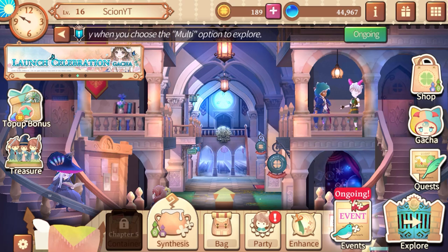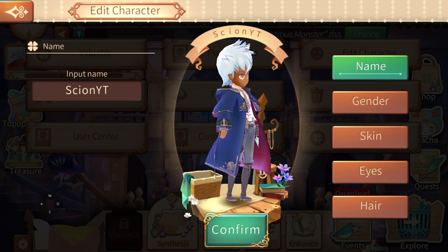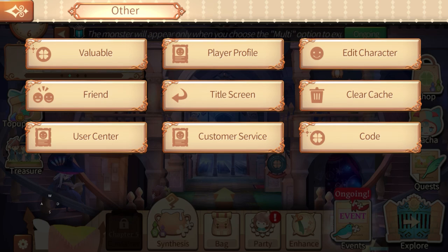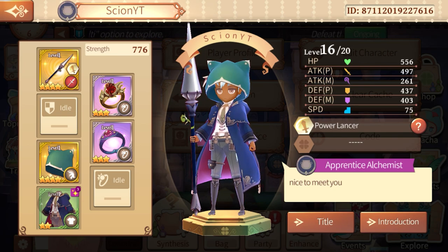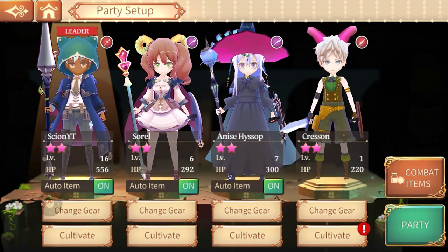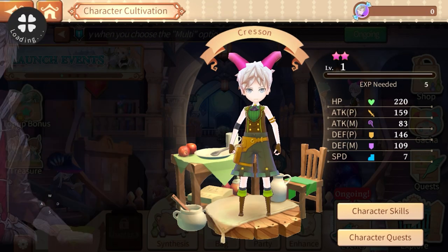Up at the top right you can edit your character — this is what my character looks like. You can edit the gender, skin, eyes, and hair, though it's not a lot of options. You have a player profile as well — I got a nice lance and helmet from that. Your overall party right now is two males and a female. Let's try to cultivate this character and give him some levels.